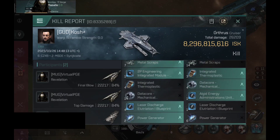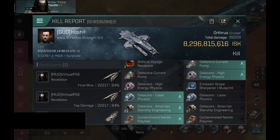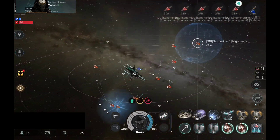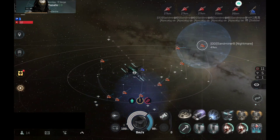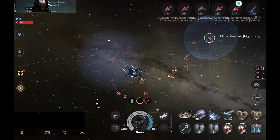They used Tier 4 rigs, which is why this Oratus is ridiculously expensive. Not a bad build — not really sure why Tier 4 rigs, but you know, I'm running a heavily fitted Revelation, so I can't really complain. Then all of a sudden a bunch of ships just popped in, and I'm just chilling here on the gate to see what's up.